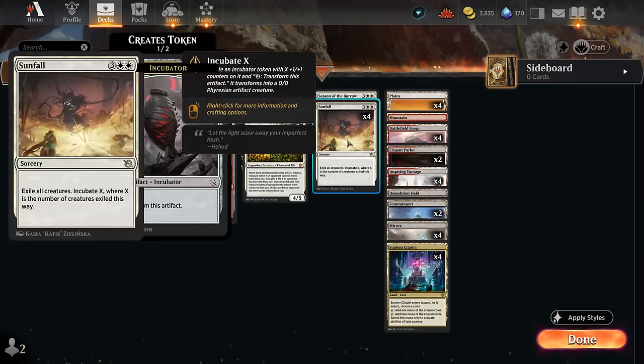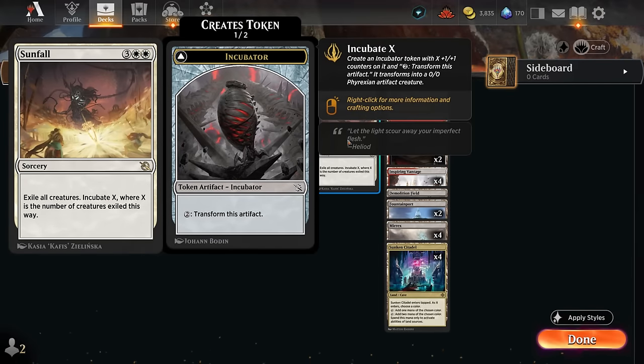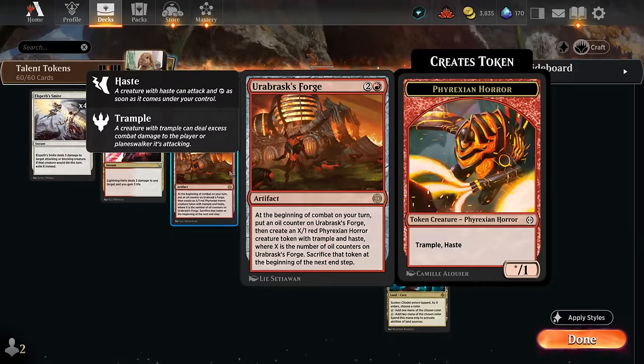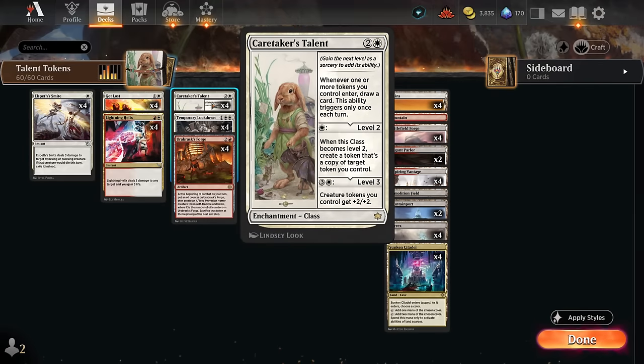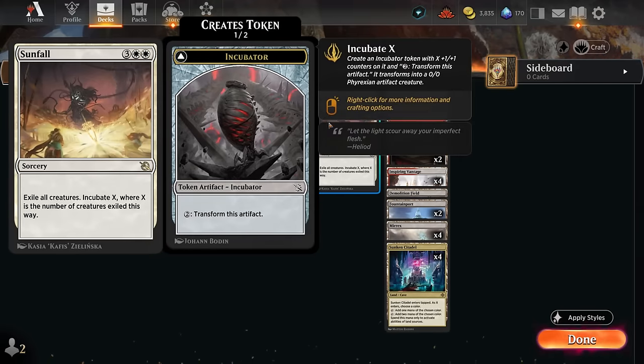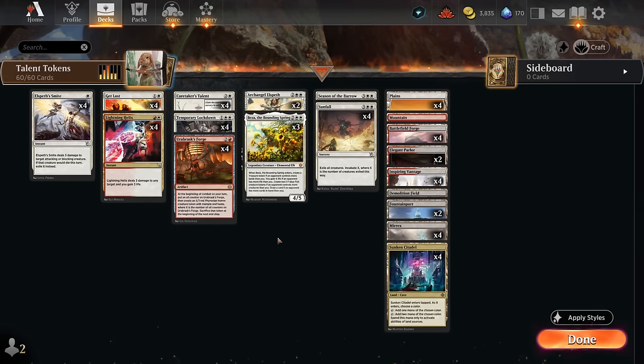We also have the full set of Sunfall as sweepers to keep the board clear. Sunfall will leave behind a large incubator token most of the time, and we can also increase its size if we exile our own Phyrexian token from Orobrask's Forge. It will also trigger our Caretaker's Talent in case we don't have another token that turn — we can still trigger it with the incubator — so that has excellent synergy.